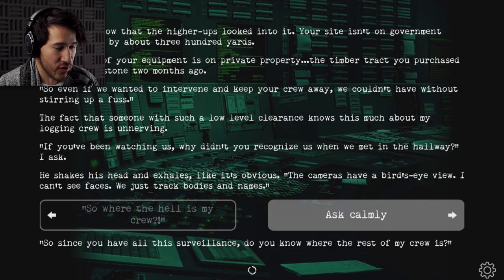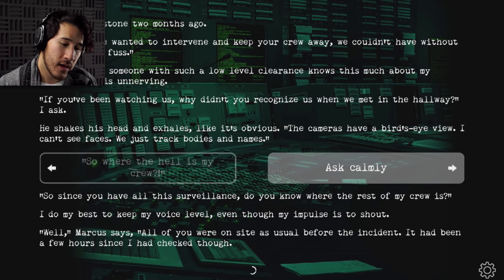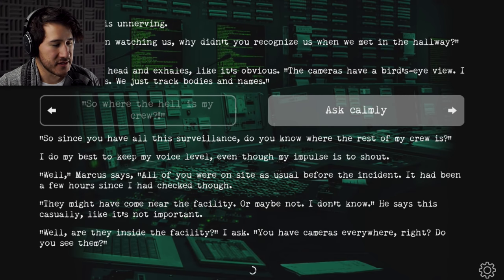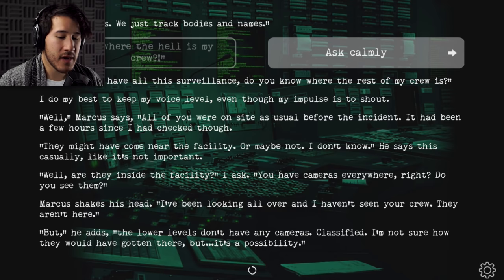'So since you have all this surveillance, do you know where the rest of my crew is?' I do my best to keep my voice level, even though my impulse is to shout. 'Well, all of you were on site as usual before the incident. It had been a few hours since I had checked, though. They might have come near the facility, or maybe not — I don't know.' He says this casually, like it's not important. 'Well, are they inside the facility? You have cameras everywhere, right?' Marcus shakes his head. 'I've been looking all over and I haven't seen your crew. They aren't here. But the lower levels don't have any cameras — classified. I'm not sure how they would have gotten there, but it's a possibility.'